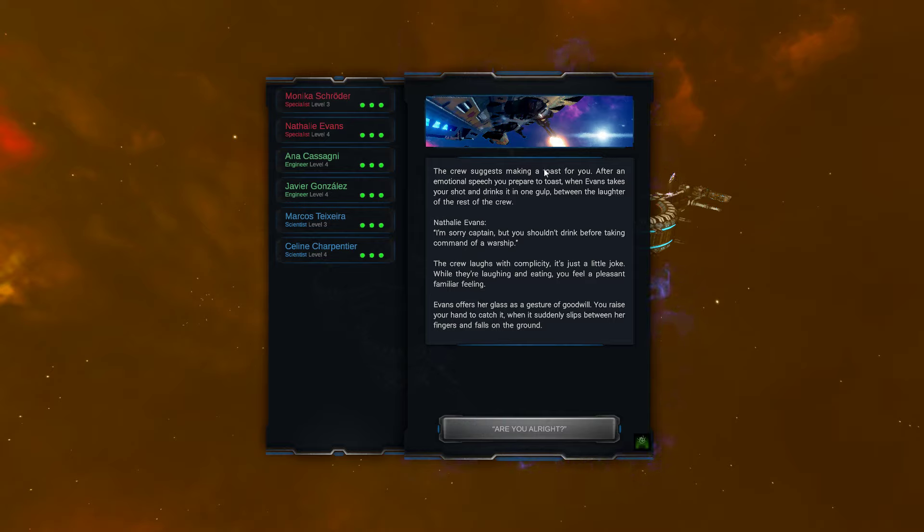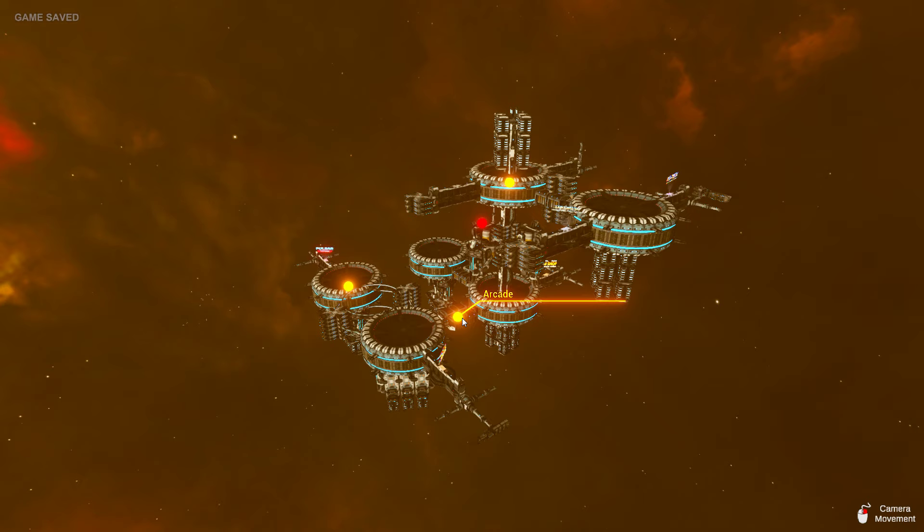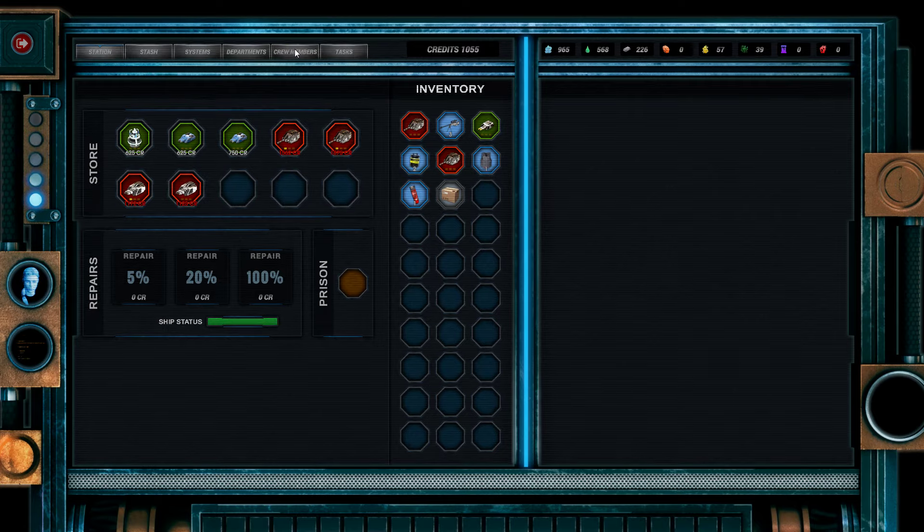The crew suggests making a toast for you. After an emotional speech you prepare to toast, when Evans takes your shot and drinks it up in one gulp, to the laughter of the rest of the crew. 'I'm sorry Captain, but you shouldn't be drinking before commanding a warship.' The crew laughs complacently — just a little joke. While you're laughing and eating, you feel a pleasantly familiar feeling. Evans offers her glass in a gesture of goodwill; you raise your hand to catch it, when it suddenly slips between her fingers and falls to the ground. 'You alright?' A second later, Evans collapses and begins to convulse. The rest of the crew gets up to aid her while Talixia pulls out an injector and puts it in her neck. Meanwhile, you raise your hand in search of the waiter, who has mysteriously disappeared. Talixia says 'Captain, this is serious — we must return immediately to the ship.' God damn it.